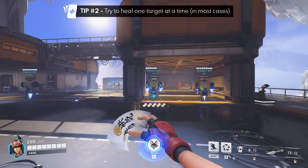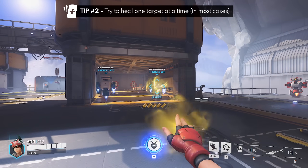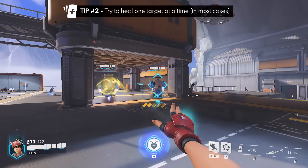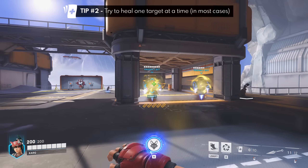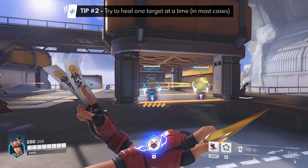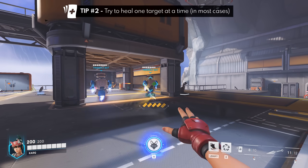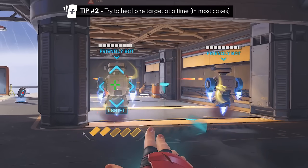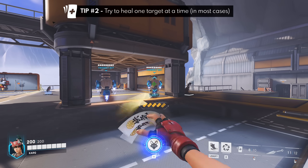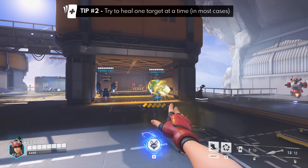Tip number two is to generally try to heal one teammate at a time. Oftentimes you have a clump of teammates with low HP and you may be tempted to wiggle your crosshairs and fan your heals across them. While this can work, you may run the risk of missing some healing papers. You would need a relatively high sensitivity to snap your crosshair between targets if you want to multi-heal teammates in one healing cycle. If you fan your heals too slowly, a few papers miss in between. A high sensitivity can solve this, but it's still not guaranteed every time, reinforcing the tip to generally heal one teammate at a time in most cases.